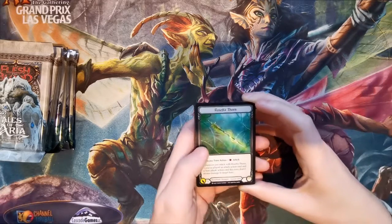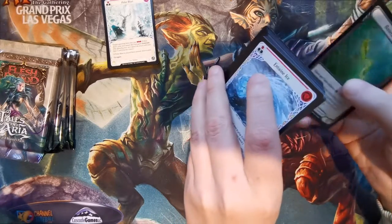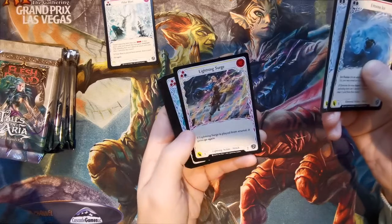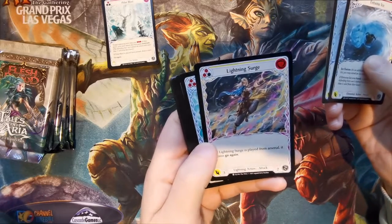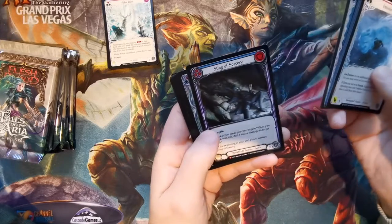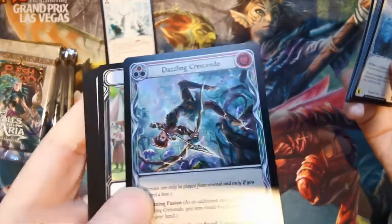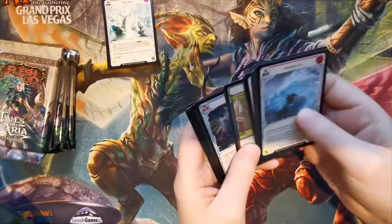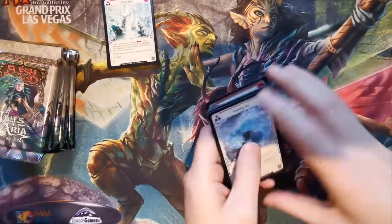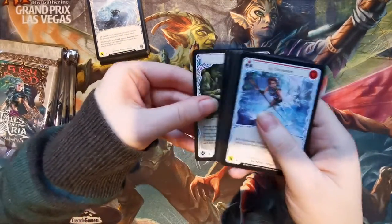We'll see with mine as I open this now. I think maybe the foil is in the middle, because we're learning as we go as well. Oh, look at this artwork — that is nice. Wow, these are really nice. And then the foil, dazzling crescendo — is that showing up on there? That is nice. So pretty. So your foil is in the middle every time.